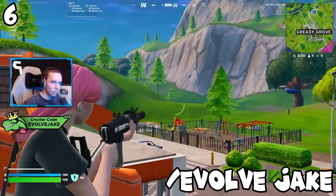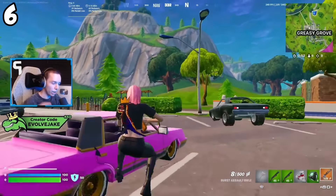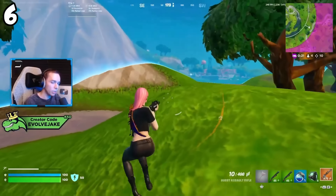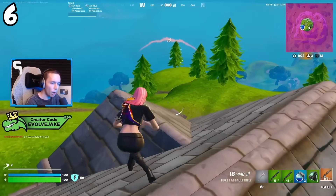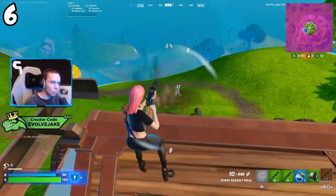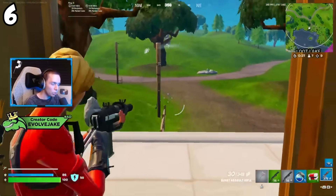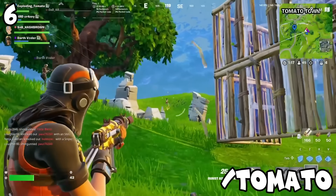Here comes another hot take at my number six spot — it is the burst AR. I know I'm going to catch slack for this, but there's just such a cult following for this weapon. I'm just not on the burst AR hype train. Here's what I will give credit for: the blue burst and higher rarities is absolutely incredible — a top tier assault rifle that definitely rivals the SCAR. The only problem is that common and green burst is really not good; you feel that burst delay and it feels really long. It's the classic argument of regular assault rifle versus burst assault rifle, and I am on the side of the regular assault rifle. The burst AR is good, but not great this season.